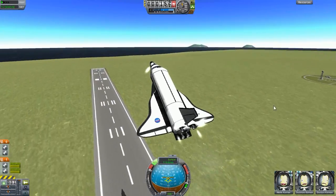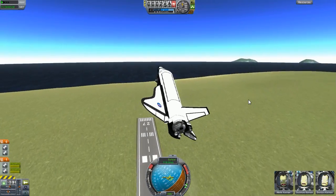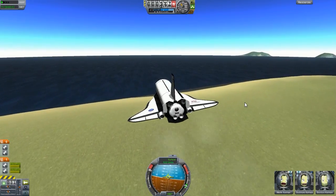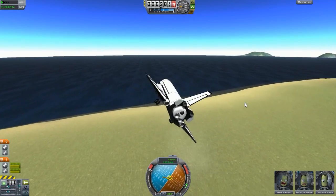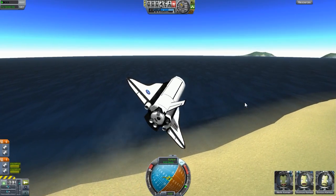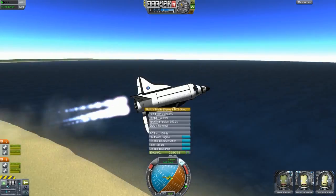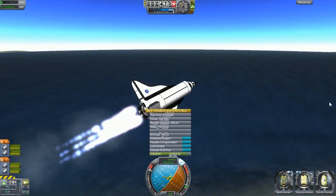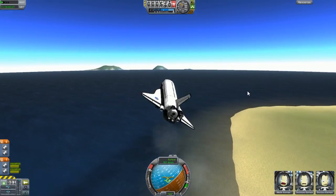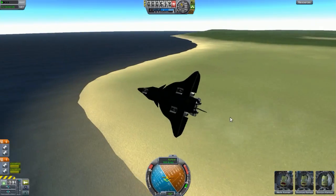It is fun to fly around. The turn rate is absolutely crazy, so I'm going to have SAS lock on — hopefully that helps me out. And if you press number 2 on your keyboard, these rocket engines will turn on, and you can turn them off just by pressing number 2 again. So yeah, that's fun. We can go ahead and land this.